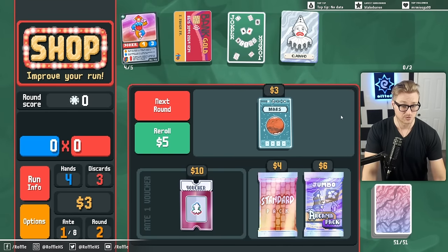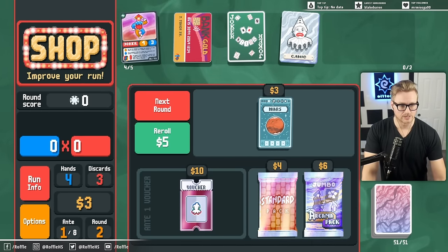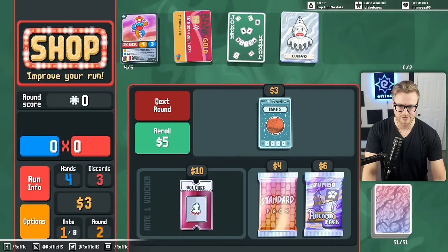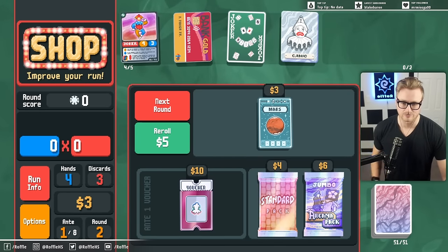We also need some flat mult, and to get out of the credit card to get our money going. So this is the extent of my knowledge of the run. Going to go on a hunt for some good Kanyo value.